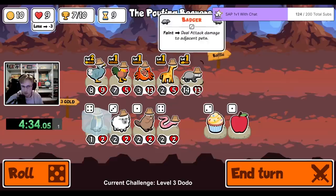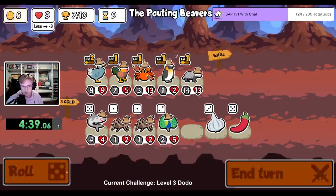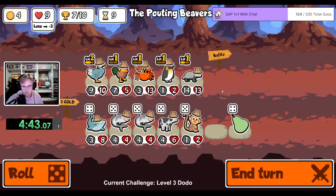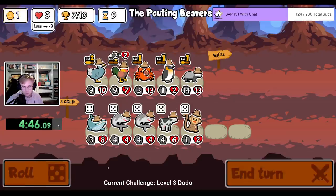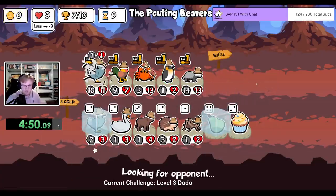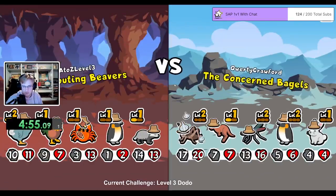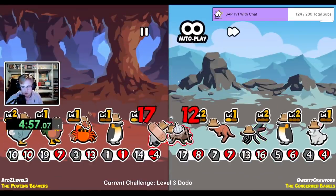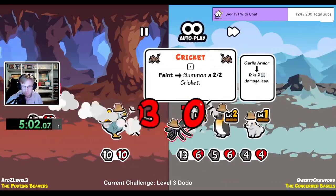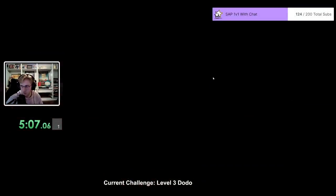Okay, we need to level up the Dodo really fast. This seems like kind of a weak team, but we're undefeated — we're 7-0. And we're gonna kill that guy. Okay, we need to level up the rooster for sure.